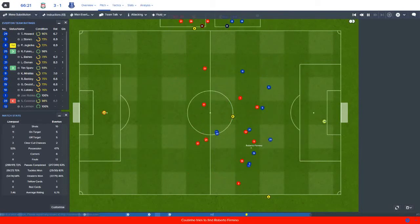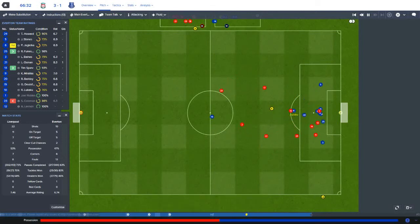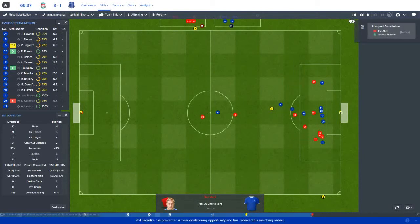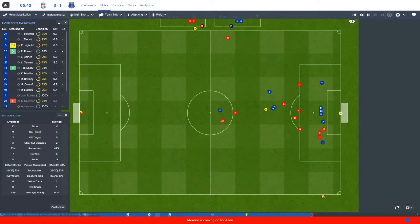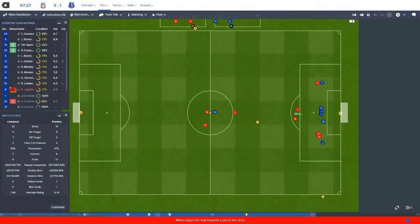66 minutes gone and Liverpool come forward again. Jordan Henderson to Luan just runs through the defensive line, and Jags — already on a yellow card — sees himself pick up a second yellow and gets sent off. Everton are leading the league in red cards — I believe that is our fourth red card this season in the league, and that is absolutely unacceptable. We don't play an aggressive style defensively so to see someone sent off for a defensive blunder is not good. We've got to play the next 23 minutes with 10 men.